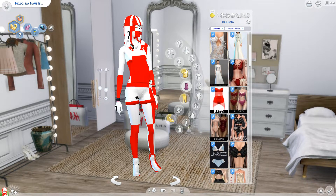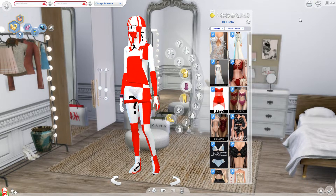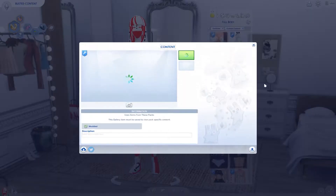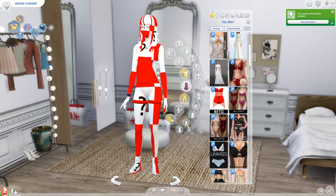Okay, so I've got the custom content that's broken. I'm going to go ahead and save the household. I'm going to give her a name — I'm going to name her 'busted content.' Okay, then we're going to go ahead and save her. Just save household to my library.